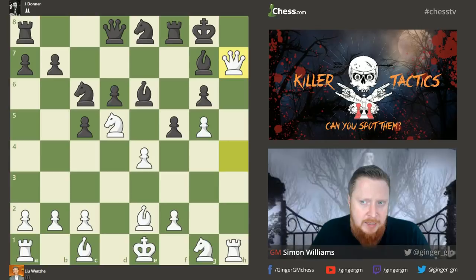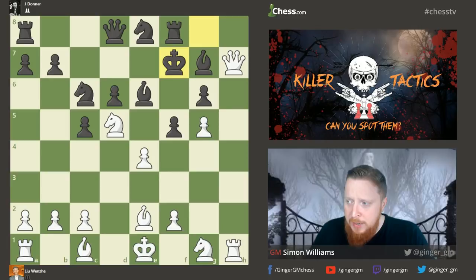Is the king safe on that square, or is there going to be a kapow moment? In this position, what is the killer tactic? White has a way to break through black's defenses and force checkmate with a beautiful series of moves. I suggest if you can't solve it straight away, you pause the video now and have a go at solving this killer tactic. Pause now, or try to solve it while I give you a little countdown.